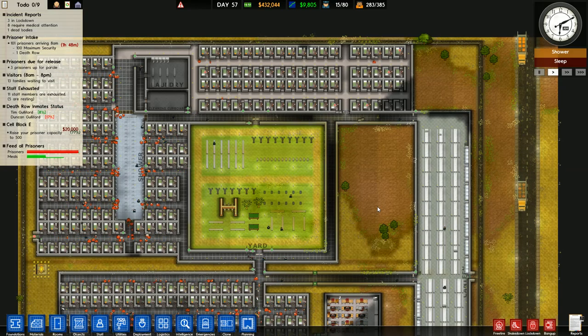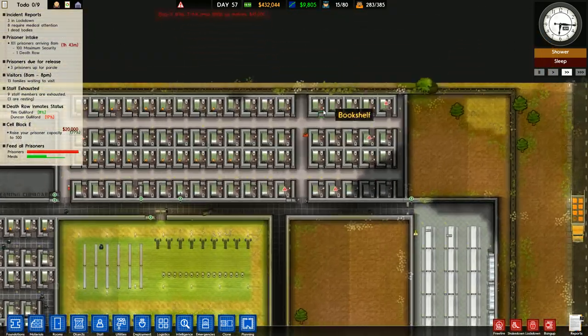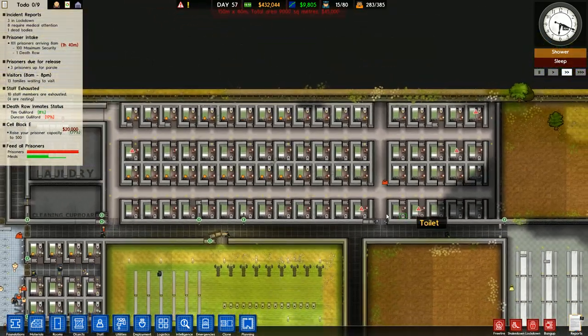Welcome back ladies and gentlemen to Let's Play Prison Architect. My name is Weasel and in this episode we're taking in a hundred and one prisoners — not Dalmatians, prisoners.